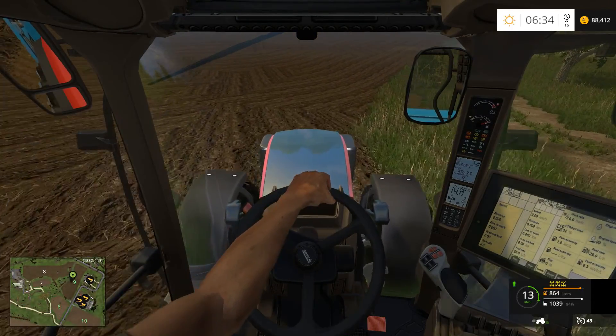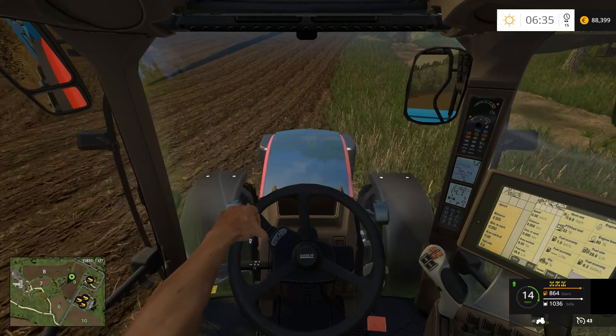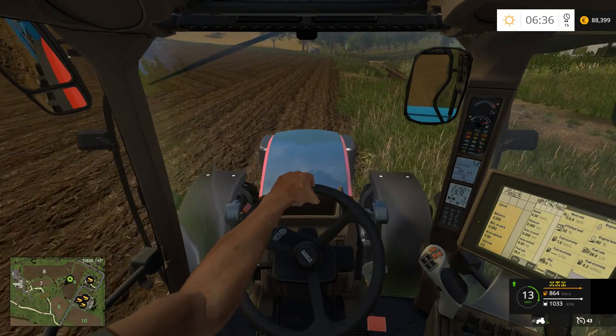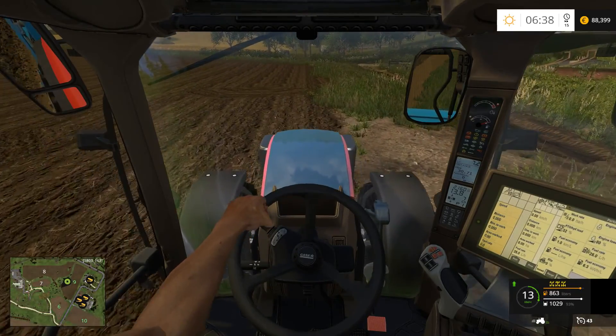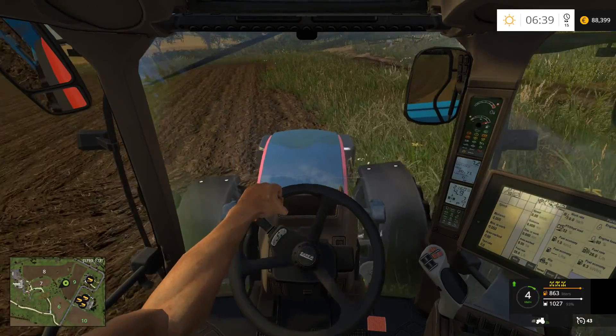It's interesting - when I started this one it did not have chopped straw, I had to put it in myself. It's the same with the Spanish map - that one doesn't have chopped straw either. It's got soil mod, it's got all kinds of stuff - lots of multi-foot stuff.